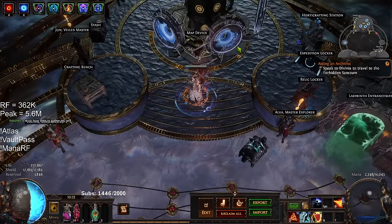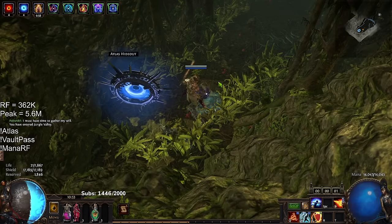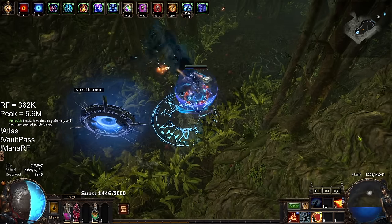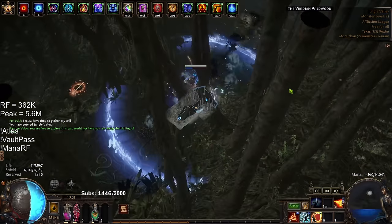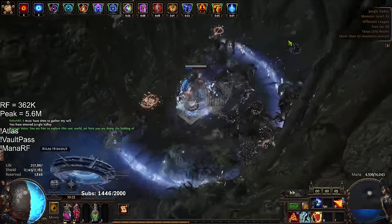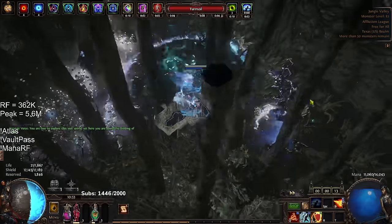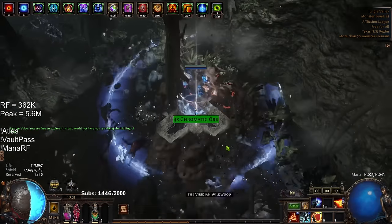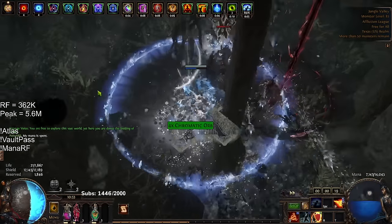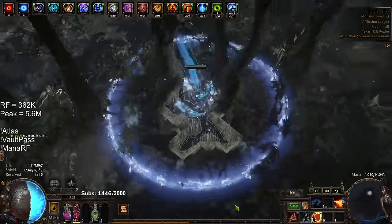I don't have any footage of some content here, but I did also attempt a few Ubers on my character. I tried doing Uber Eater and that did not work out very well, primarily because I am using Scorching Ray, which makes me stand still. Uber Eater was really difficult because he would blink around a lot and I could not really deal with the tentacles very well. However, on the flip side, I decided to tackle Uber Shaper and you can face tank every mechanic in there — the beam, the slam, the balls — so that worked out a lot better.